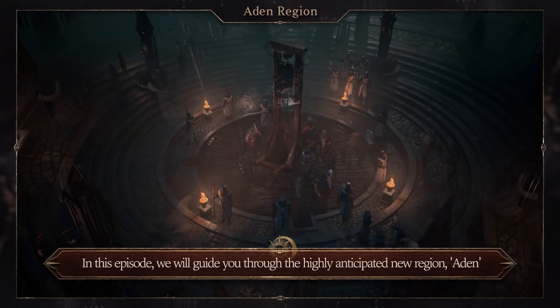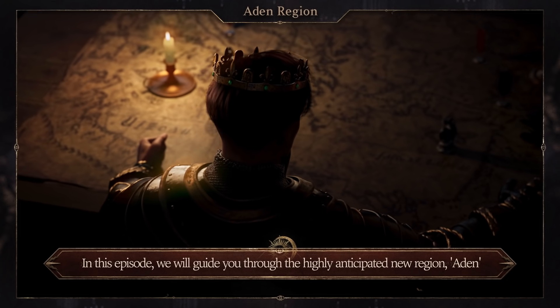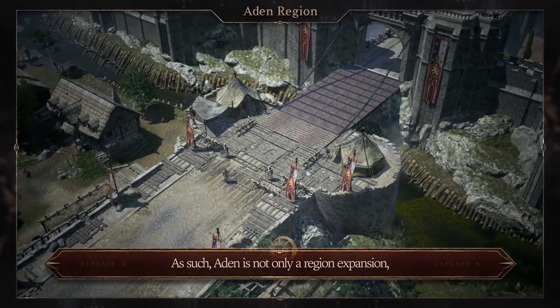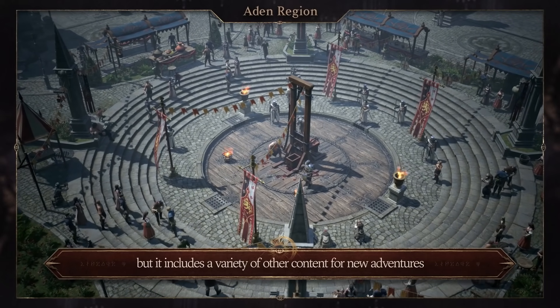In this episode, we will guide you through the highly anticipated new region, Aiden. Aiden is the largest region in the world of Lineage W. As such, Aiden is not only a region expansion, but it includes a variety of other content for new adventures.